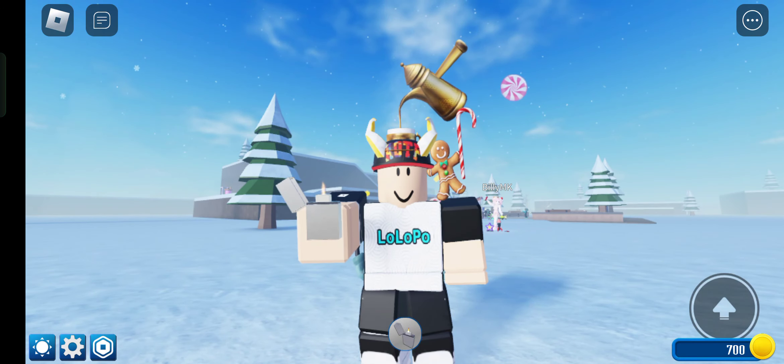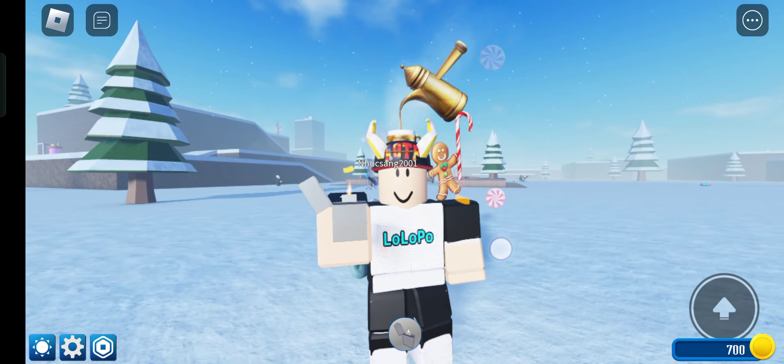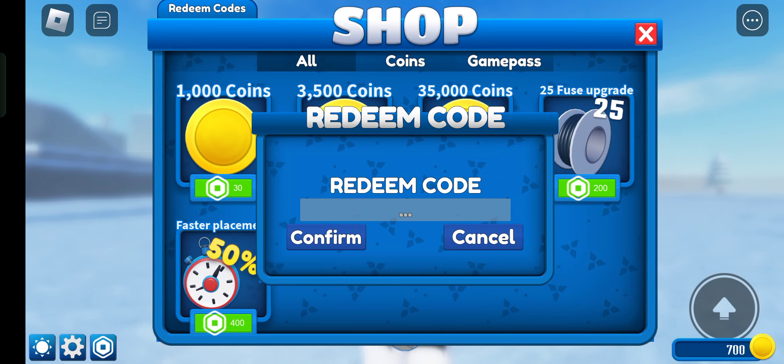It is very simple to redeem codes in this game. You can simply click on this Robux-like icon, and on the top you can see the 'Redeem Codes' option, so tap on that.